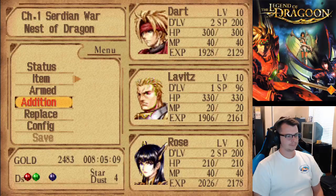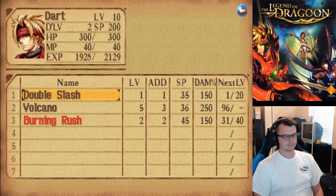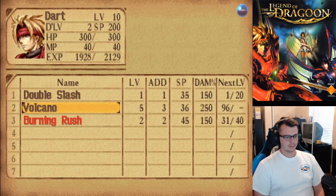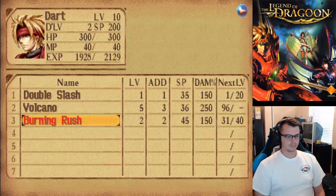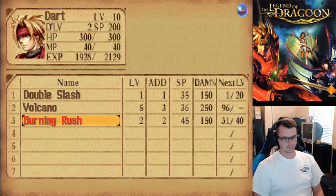I do want to check on additions to see what's leveling. Maybe I'm just not far enough into his new one. So we have this one — looks like it's maxed out. And this one's only level 2, so we'll keep on with it and see if it increases in damage.